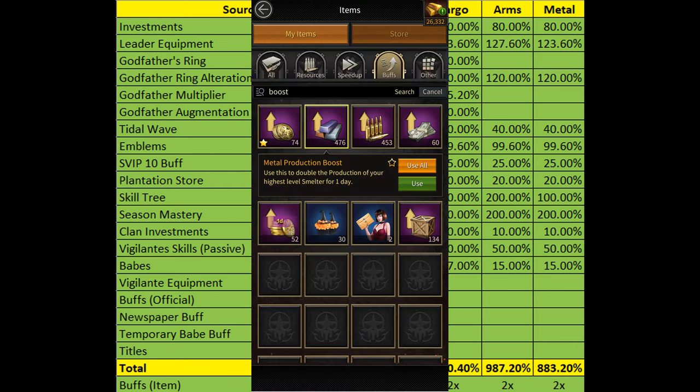Finally, you can significantly increase your resource production by further using resource production buff items. These will literally double your existing production after adding the buff, so you'll be able to get twice the amount of your buffed resource production every time you collect resources. I highly recommend using resource production buffs on your farm accounts before you collect resources to get maximum value from them.